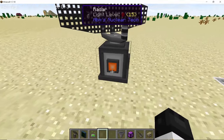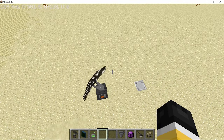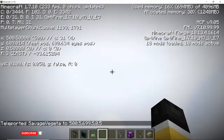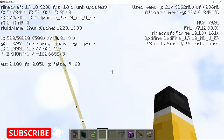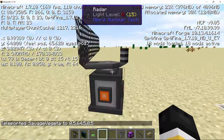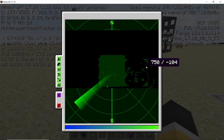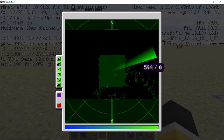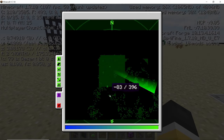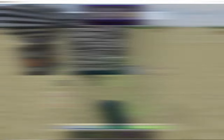The desert temple will be very useful for testing. The black parts of the map are unloaded chunks. If you go to an unloaded chunk and stay there to load it up, then go back, the map view will update and those blocks will now be shown since they are counted as loaded.